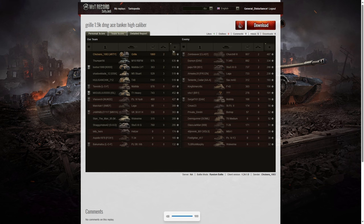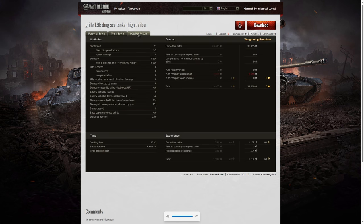When it came to base XP though, he's got top position — so he's top in two columns. 793 to chickens, 635 to the M10 RBFM, 616 to the Matilda LVT. He fired only 11 rounds but he was super accurate — five direct hits on the enemy, two penetrating shots, eight splash damage of 1860. And all of it was at more than 300 meters — that's incredible, given that snapshot on the Strumm Panzer Spy.